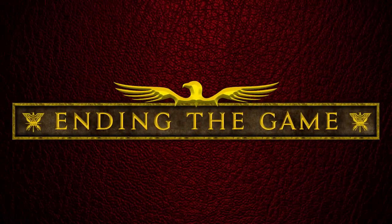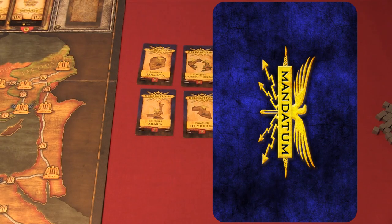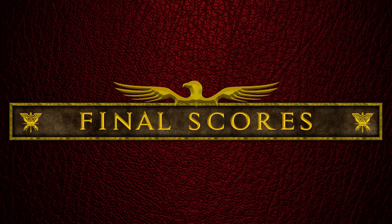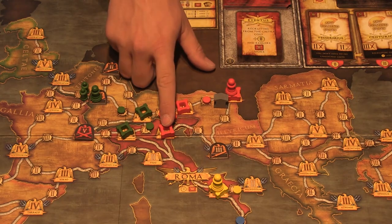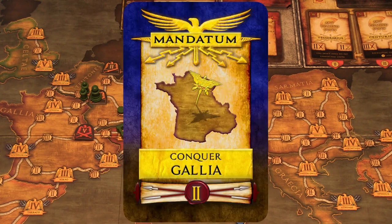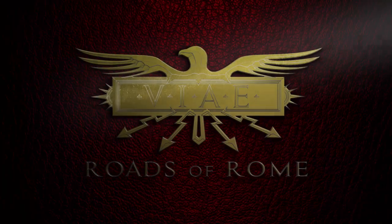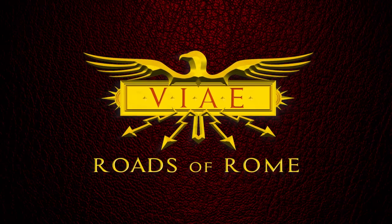So let's talk about how to end the game. The game ends as soon as one player completes two Mandatum — this can be any number of secret or revealed Mandatum. At the end of the last round, count your final score. Start with your influence, add one point for each city you control, one point for each basilica next to a city you control, and the bonus points from all Mandatum you achieved. Whoever has the most points is the victor. Thank you so much for watching, and I hope you enjoy the game.